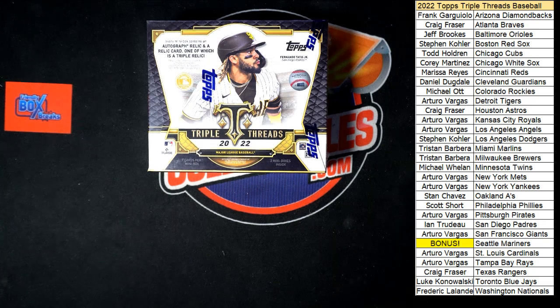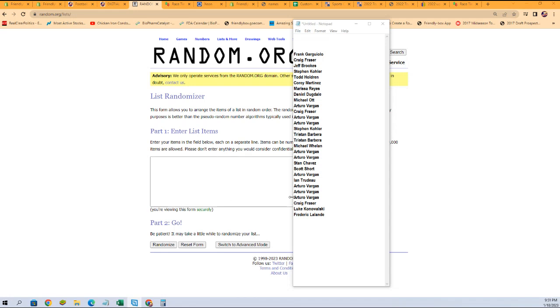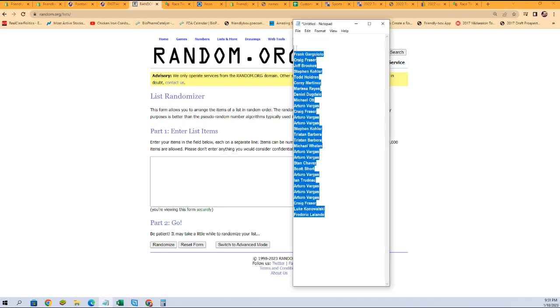All right, here we go! It is time for 2022 Topps Triple Threads Baseball Box 201. This is a pick-your-team break, but we do have the Mariners as a bonus random. What we're going to do is randomize all of our owner names, and then do that seven times. The person in the number one spot will be getting the Mariners. Let's switch over and start our random of owner names right now — got them all right here, just like that, going to copy them.